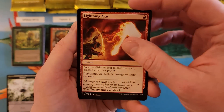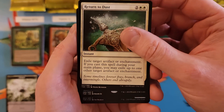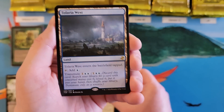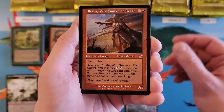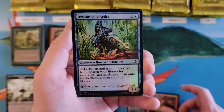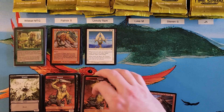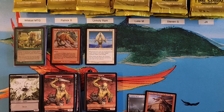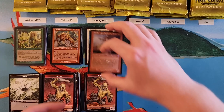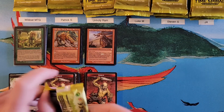Lightning X, Imperial Soar, Return to Dust, Tolaria West for a zero, Alesha Who Smiles at Death for a three, and a foil Dreamscape Artist. So you had a big pack to start and then you go out to a three. This Tolaria West is not a terrible pull. Next pack for Ram.